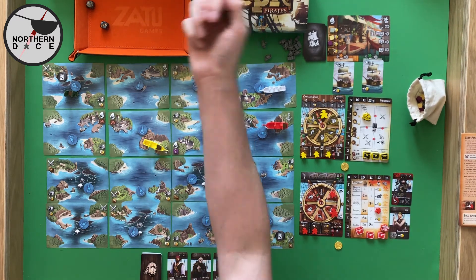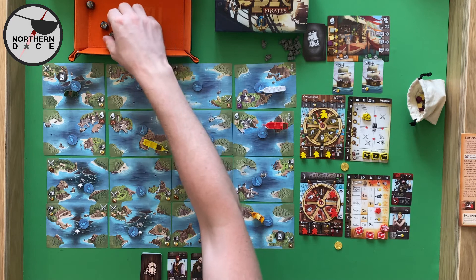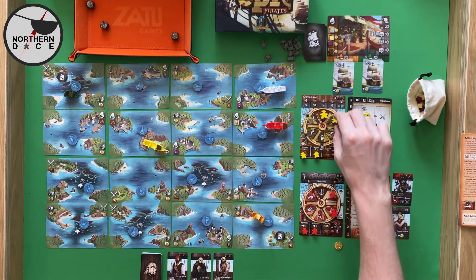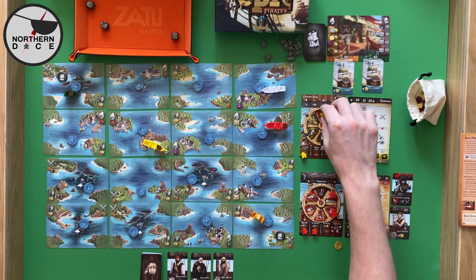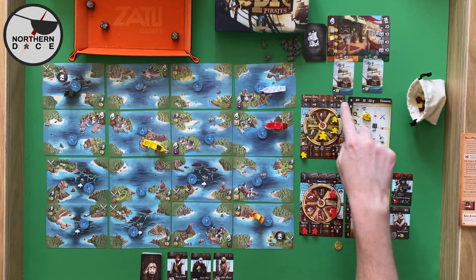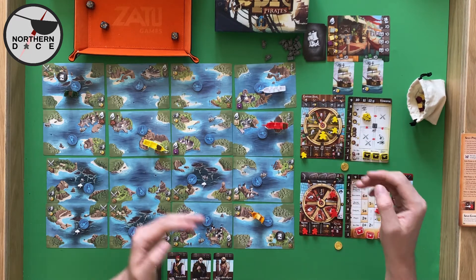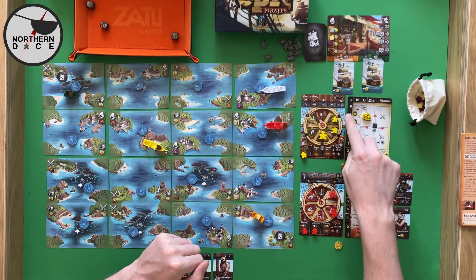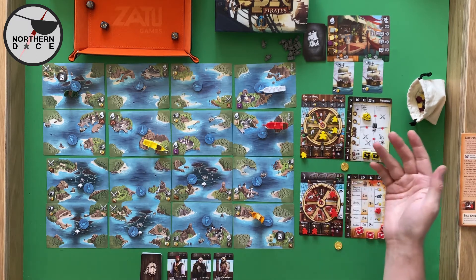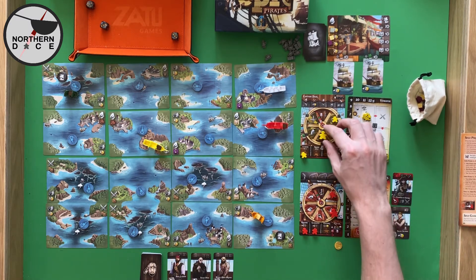It's now our opponent's turn and they have rolled a three, which means they want to do this action — they place a crew there and a crew there and go to there. The little ship on the outside of their board dictates which ship they head towards, with the order being: us, orange merchant, us, green merchant, us. So he's going to head towards us but he's not going to engage in combat just yet.